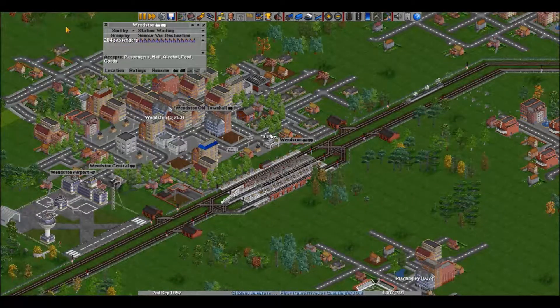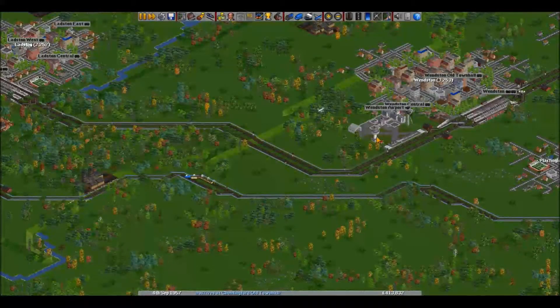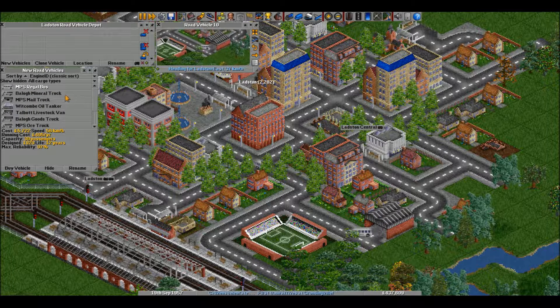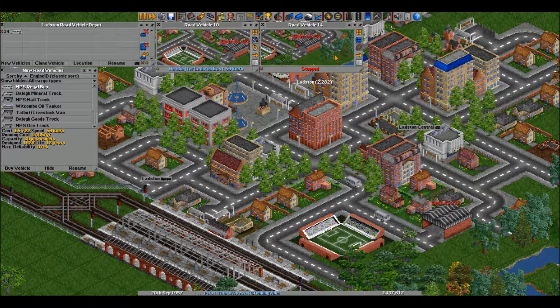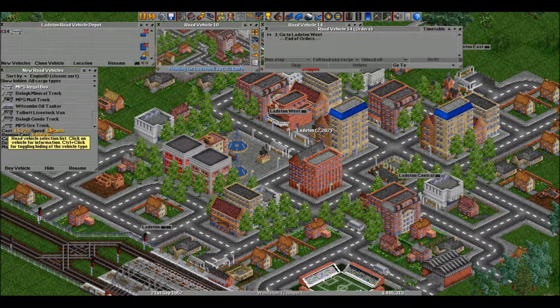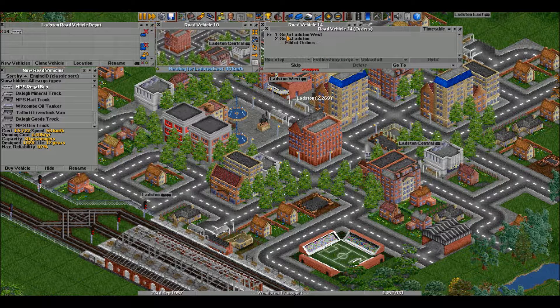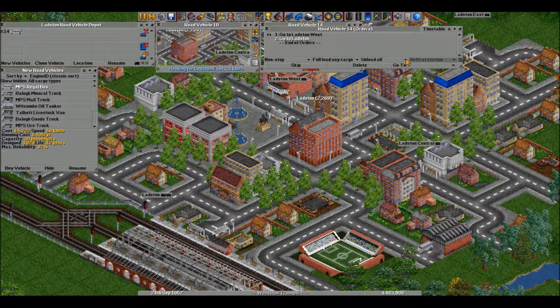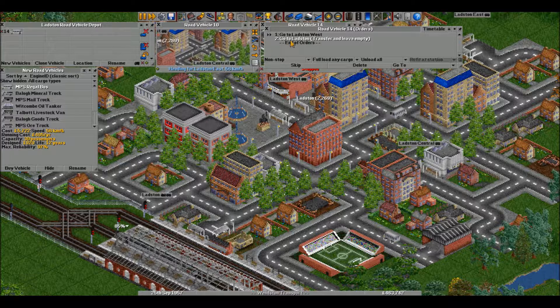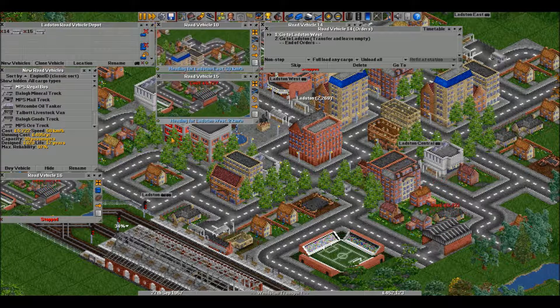Getting more and more passengers here all the time. Thanks to the transfer system I got set up, that's going to help it along. Normally, if you didn't want to do the transfer thing, all you had to do is just wait until the town gets bigger — the bigger the town gets, the more passengers you will have. Do I not have a transfer station here? Yeah, I do.